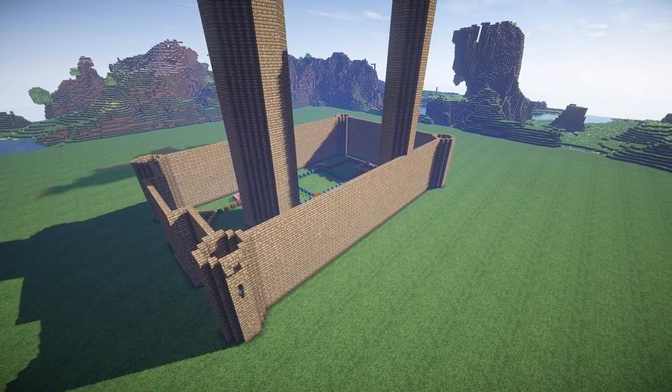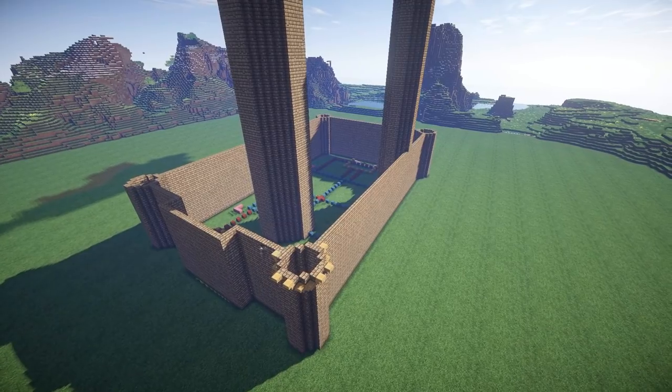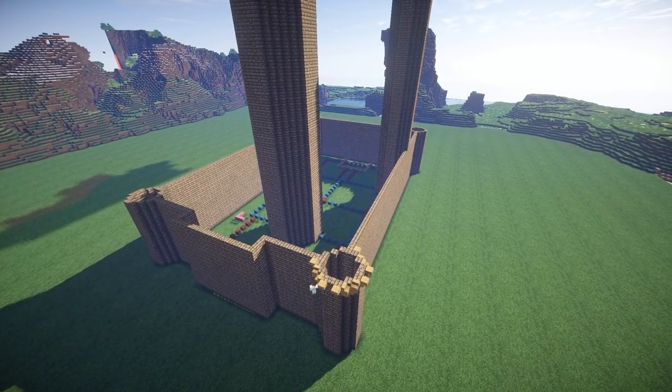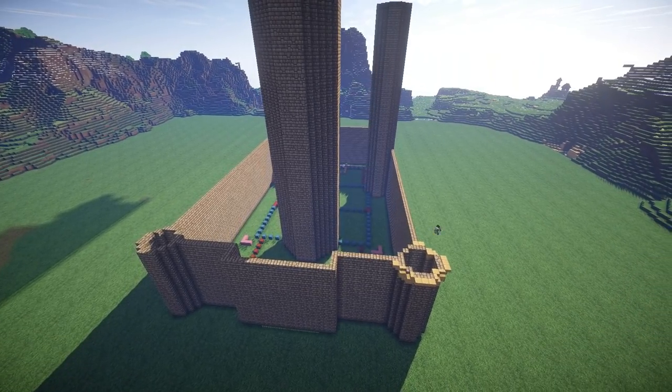Now these four towers and walls around the edge aren't the outer walls — these are the inner walls. So there's another layer of towers and walls that are going to be put down outside of this building area.